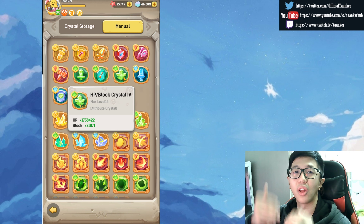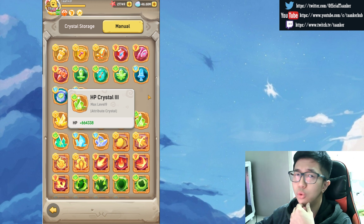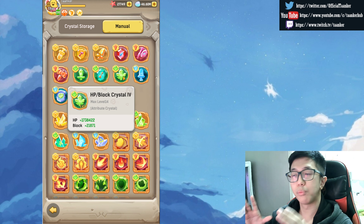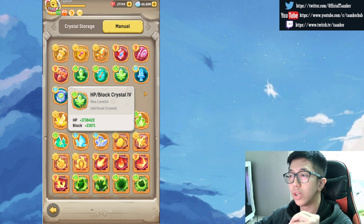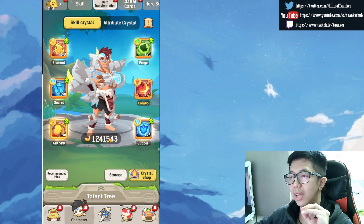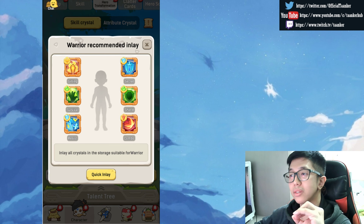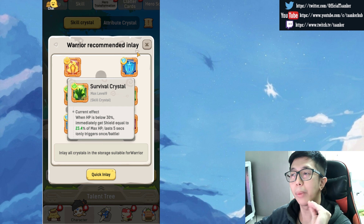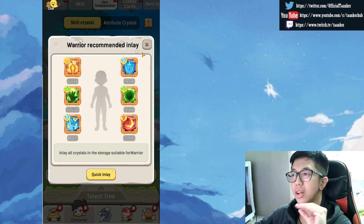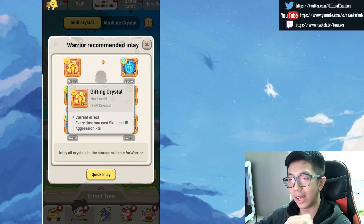Which one is better? You have to invest for the long run. Do not spend your crystals on weaker short-term options. Spend most of your crystals on the thing that is most powerful. Do not just inlay on all the normal attributes. Some can be good, some can be super good, but it really depends on your teammates as well. For example, do you really need a combo crystal when you're not doing any damage?